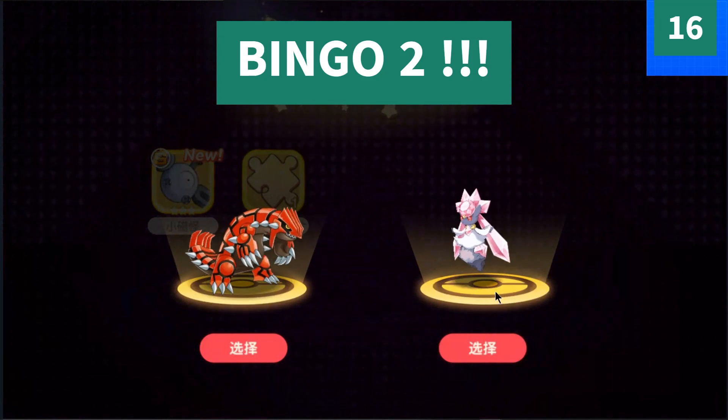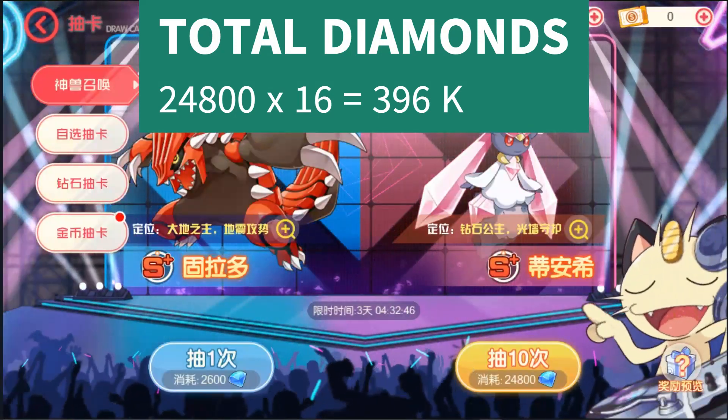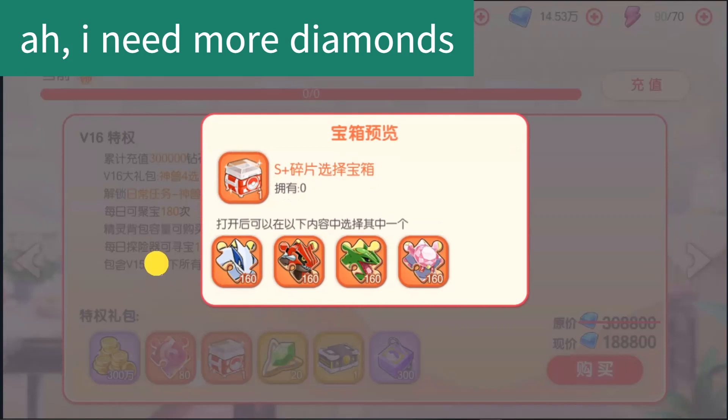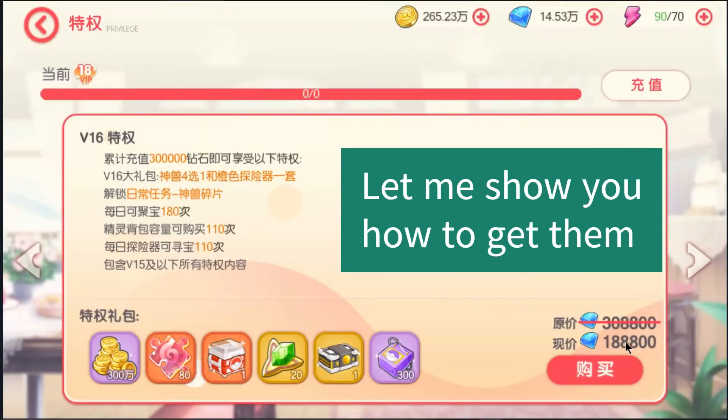I got S plus every 80th summon. Let's get our bingo three — for that, get 288,000 diamonds and buy it from the VIP box. Let me show you how to get diamonds easily.